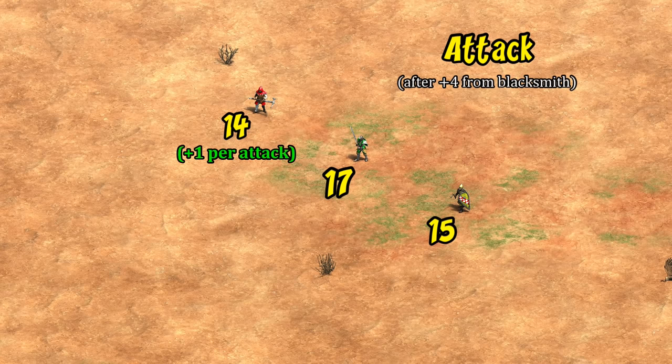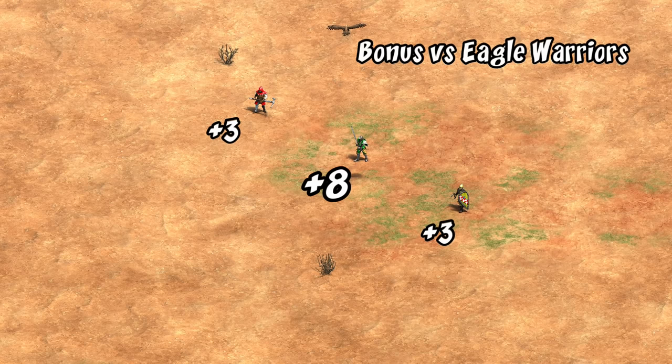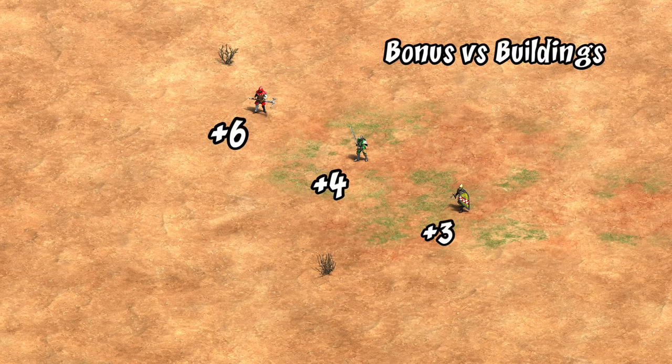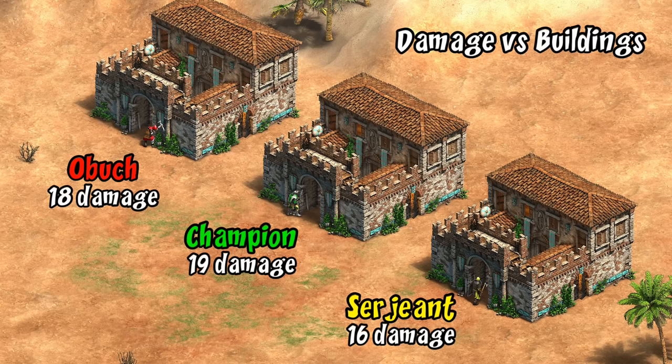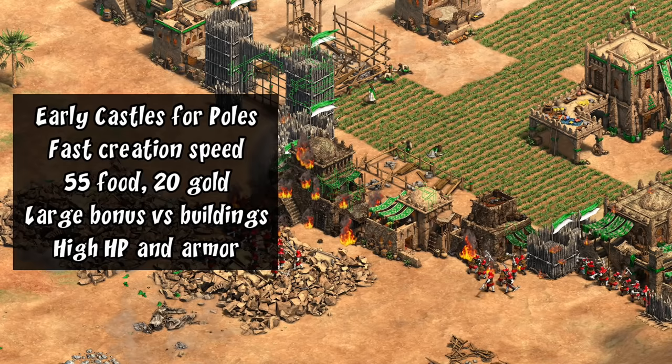Looking at their somewhat lower attack — keep in mind that removing armor from the target is another way of saying you deal an increasing amount of damage with each hit. While they may appear to lag behind in damage output when looking at the stats, after three attacks on a target they're suddenly hitting as hard as a champion. The lower base attack is also offset by better armor than the champion and the most HP of the group. All three units deal extra damage against eagles, and the Obuch has the highest bonus damage against buildings — in fact fully upgraded elite Obuch only end up doing one less damage than a champion against buildings with masonry.